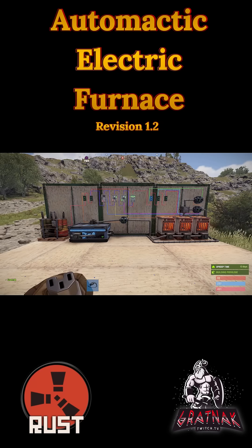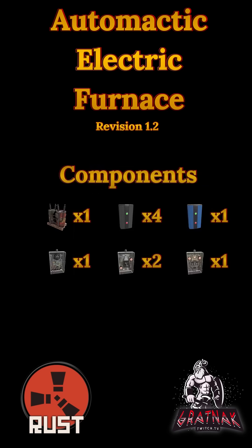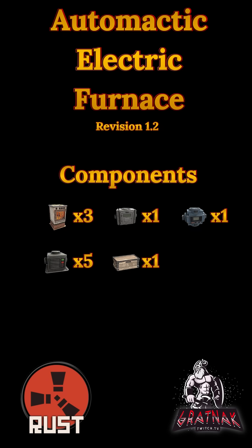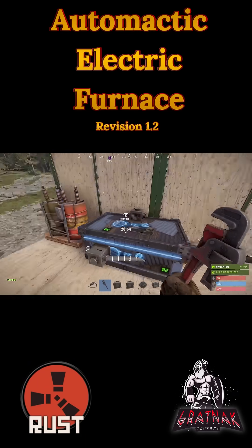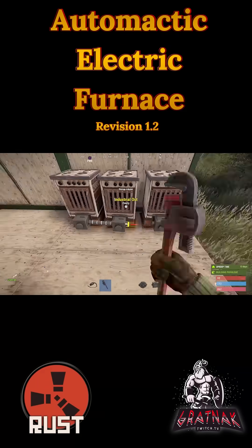This is a quick preview of an electrical circuit for the electric furnaces within the game Rust. The components required for this are: one battery, four branches, one blocker, one timer, two all switches, one and switch, three furnaces, one splitter, one conveyor, five adapters, and one box. We do the conveyor stuff first.